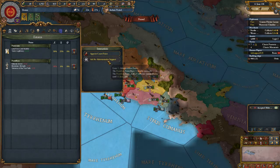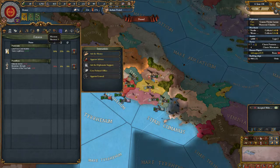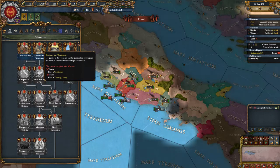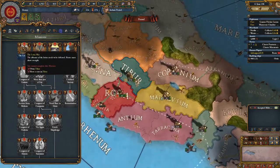Disloyal states. Appointed court priest — they gain influence but no loyalty. What the world? Ask for money, appoint advisor, have a craftsman, have a training camp, owns Tibor.